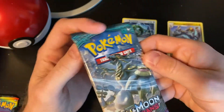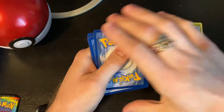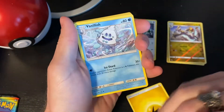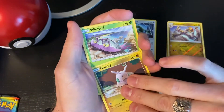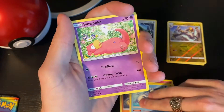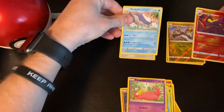Next one - another Guardians Rising. These are just so easy to open right now. Energy, Wimpod, Vanillish, Choice Band - guys, that was the exact same three cards as the previous booster. Goomy, Wimpod, Nosepass, Oricorio. A reverse holo Salazzle and a Walrein for our rare - welcome to the team everyone!